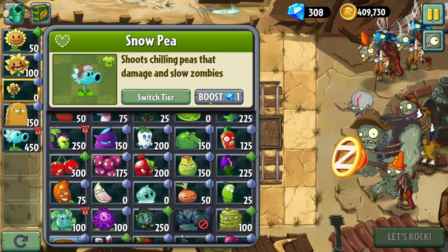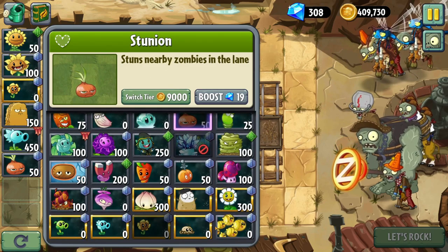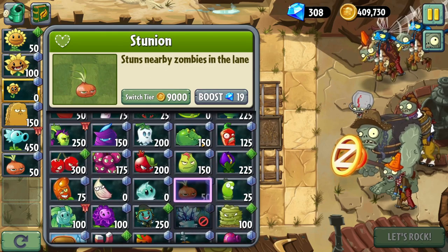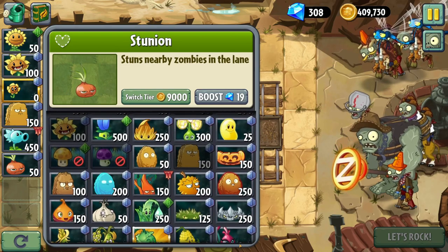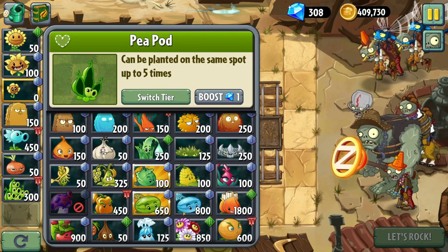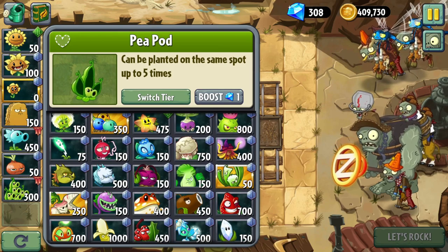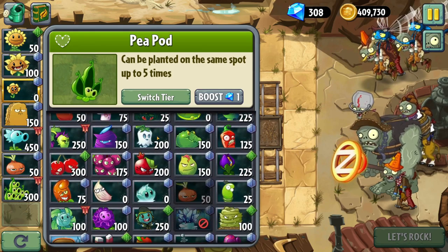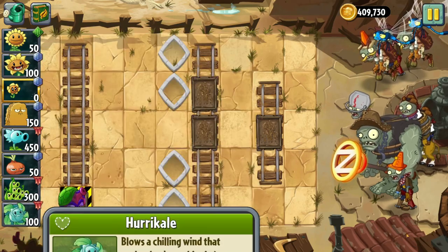Let's bring Stunion — that way it'll be so much easier to make sure the zombie dies in those spots. As soon as I get a spore shroom in a certain row, I need to just reinforce it with some heavy damage. I think just Peapod should be fine. Let's bring Hurricane too, just for good measure, about controlling these zombies.